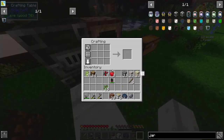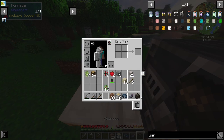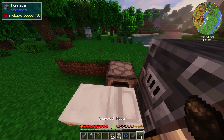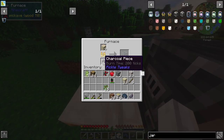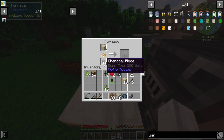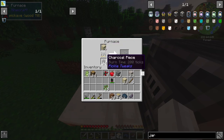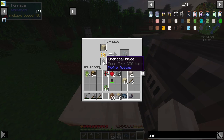Much like the Die Wolf 20 pack, we have Pickle Tweaks apparently, which gives us tiny little bits of charcoal. Each of these pieces burns one particular item. So we can chuck in our two charcoal, put in less than 16 items, and we're not wasting any fuel — it'll only burn the ten items. We'll have six bits of charcoal left over. Perfect.